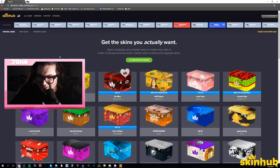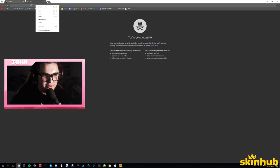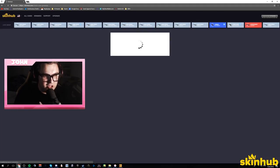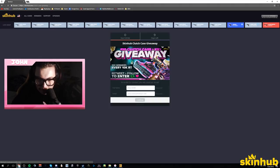The new clutch case came out and it had some dope skins in it. SkinHub offered to buy us some cases so we could do a dope opening, and in exchange I'm showing you this beautiful giveaway they're doing. Click the link in the description — they're giving away a hundred clutch cases and keys. Log into your Gleam account, complete the examples for points, and the giveaway will be drawn in nine days.